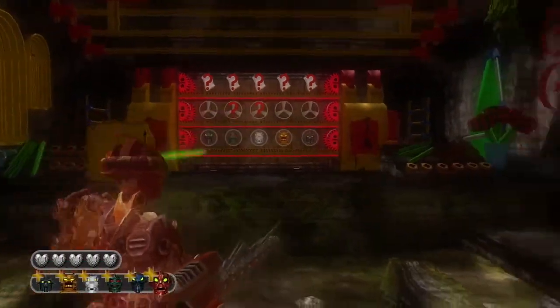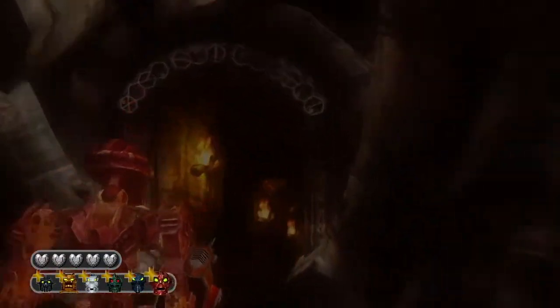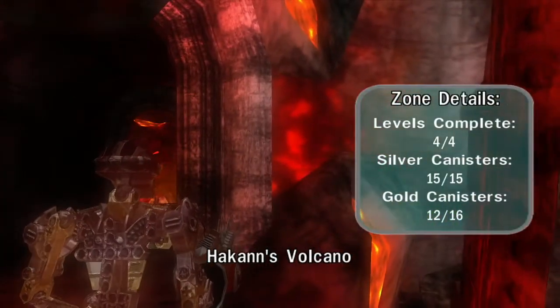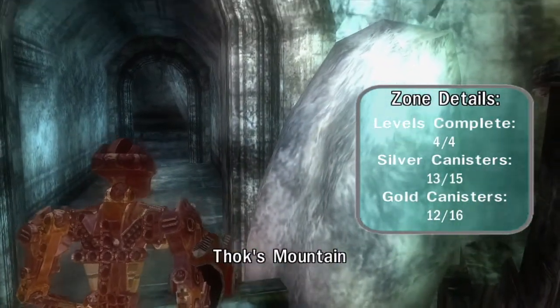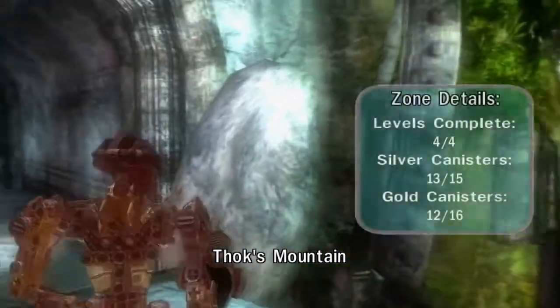So yeah, we're going to be replaying the levels, and there are plenty of gold and silver canisters left for collecting. It looks like there are 4 canisters left in Hakann's Volcano, 2 silver canisters in Fox Mountain, and 4 gold canisters in Fox Mountain.